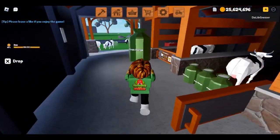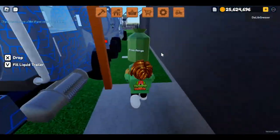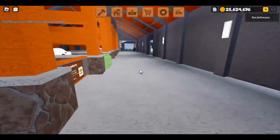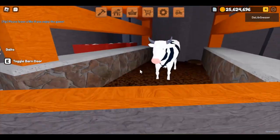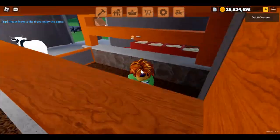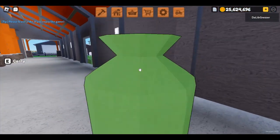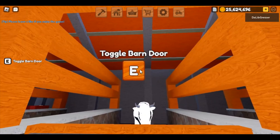All right, let's go. So when your tankers get full, I have an auto loader barn — once your tanker's full it puts the containers out here. If you don't have an auto loader barn, you're going to have to do what I'm doing right now. You still have to milk, but you'll have to carry all the containers out yourself.